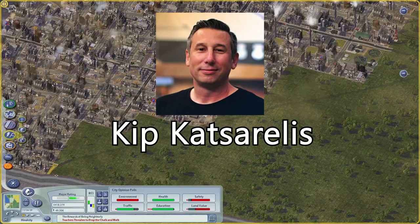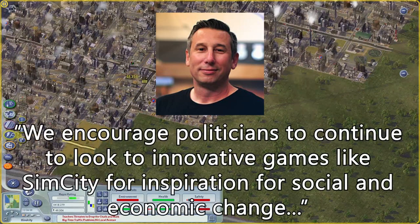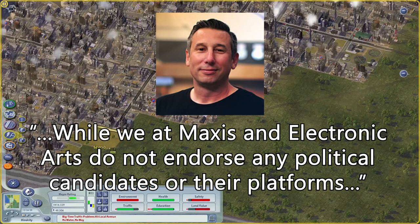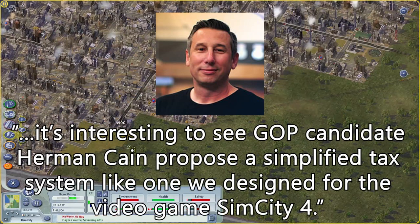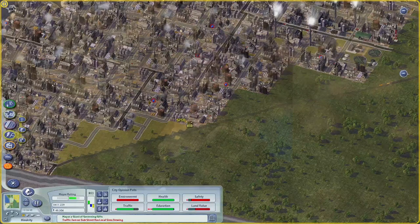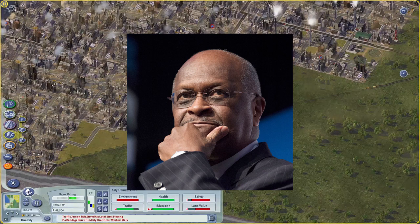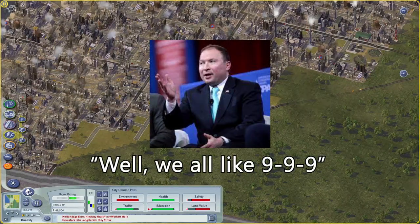Chip Katzlarellis, a senior producer for Maxis, had this to say: 'We encourage politicians to continue to look to innovative games like SimCity for inspiration for social and economic change. While we at Maxis and Electronic Arts do not endorse any political candidates or their platforms, it's interesting to see GOP candidate Herman Cain propose a simplified tax system like one we designed for SimCity 4.' When people asked Cain's political campaign about this, they didn't answer — campaign spokesperson JD Gordon only replied, 'Well, we all like 9-9-9.'